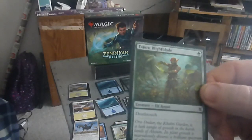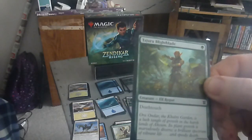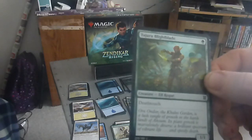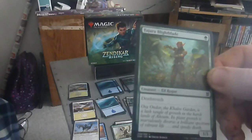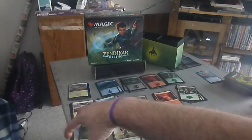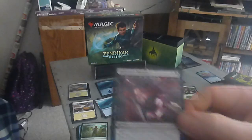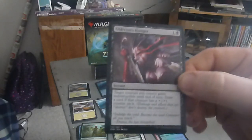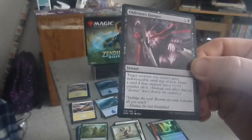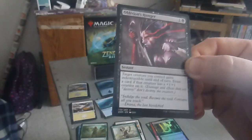Next up we have the Tarjeru Blight Blade — I'm going to butcher that name, so I apologize in advance. It's a one drop, one forest, elf rogue, one-one with death touch. Next up we have Oblivion's Hunger — a two drop, one colorless one black, instant. Target creature you control gains indestructible this turn. Draw a card if that creature has a +1/+1 counter on it.